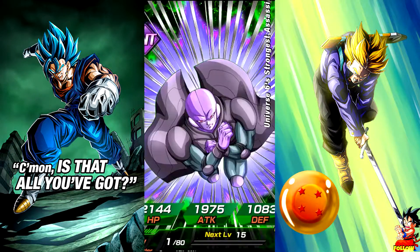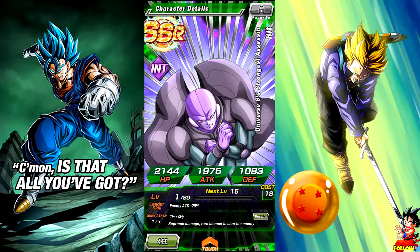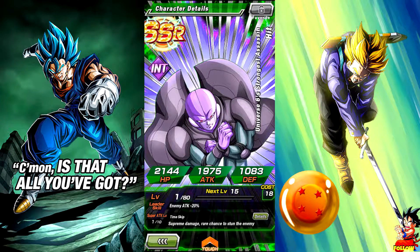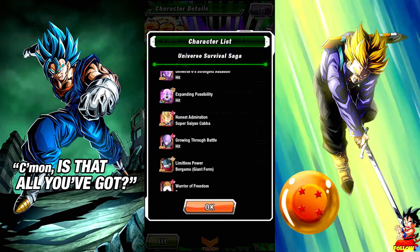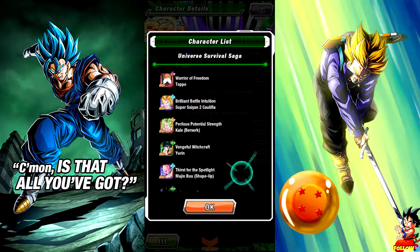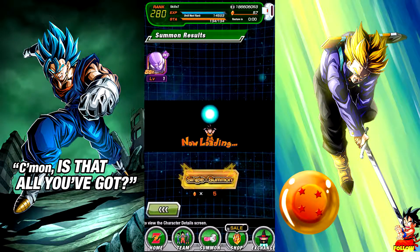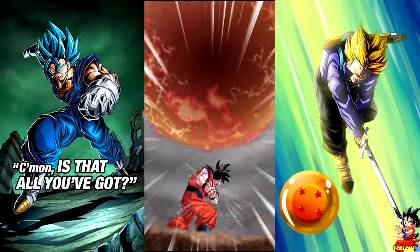What is it? It's Hit. He's pretty trash in this game — his leader skill is enemy attack minus 20%, high chance of stunning the attacked enemy. He deserves way better. He does have the Universe Survival link, so if you have cards with that link you can do the event right now to farm Ultra Instinct Goku, get his SA up, and get better chance drops.